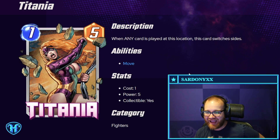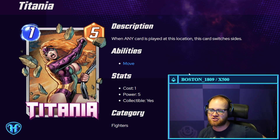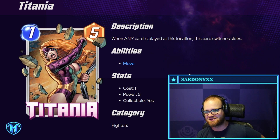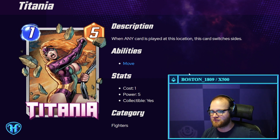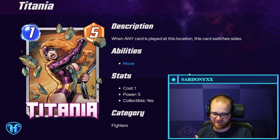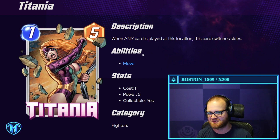Titania — five-power one-drop. Whenever any card is played at this location, this card switches sides. Interesting — high risk, high reward. Notable that your opponent could play something there on the last turn to take this card from you. However, there's also a mind game: if your opponent's going to play something, could you also play something if you don't have priority and get it back? So there are interesting layers to this card. And that's a lot of power for one mana — I can definitely see this being a sweet one.